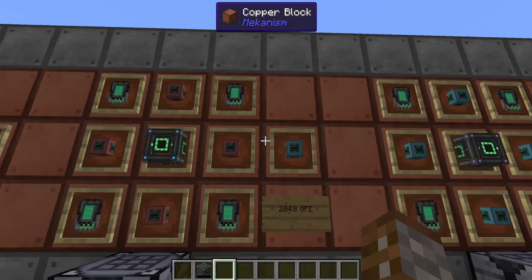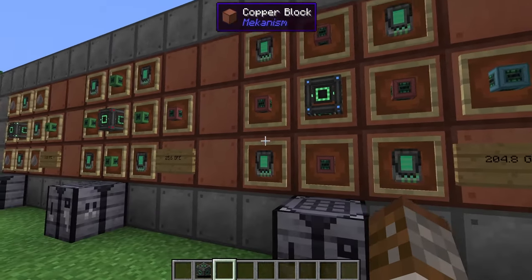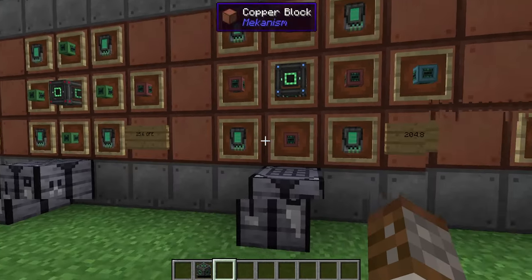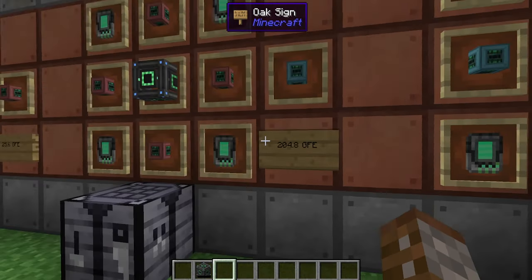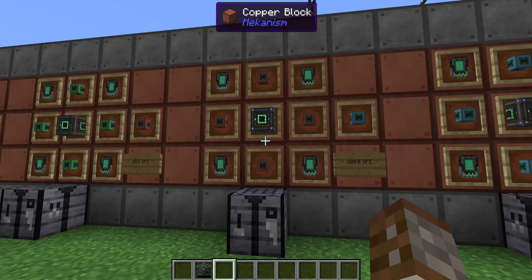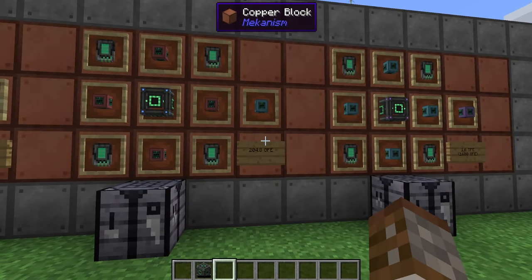Next we have the elite induction cell. This requires four advanced induction cells, one elite energy cube, and four more energy tablets. You only get one per craft, but it gives you 204.8 GFE per single induction cell — absolutely a huge increase from advanced to elite.